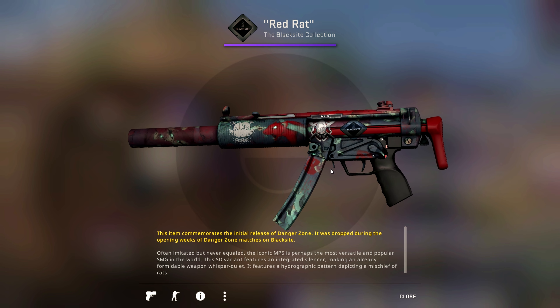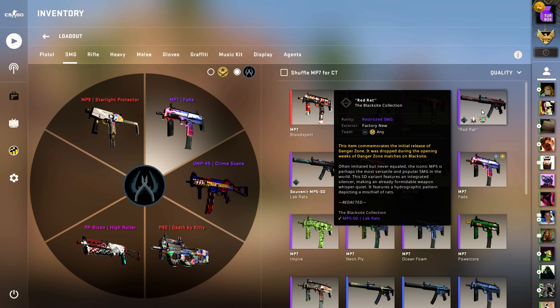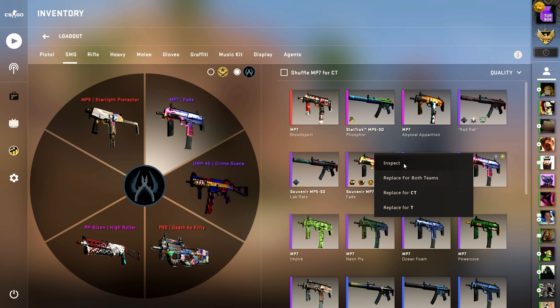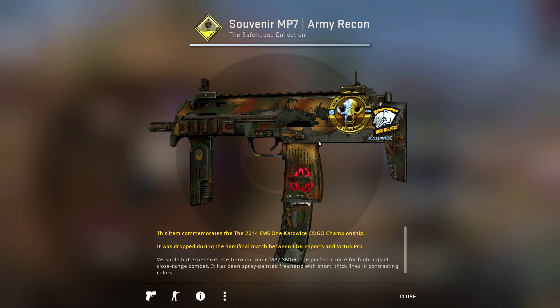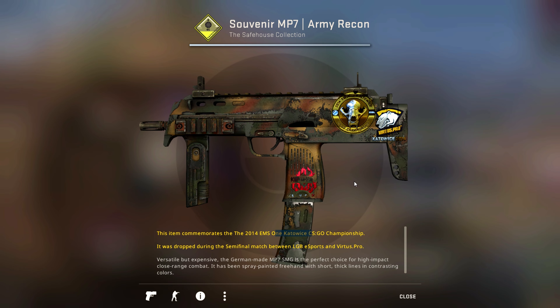I do have the number one pattern Rat Rod, which was actually gifted to me a couple years ago. I don't think I'm ever going to get rid of it unless the price goes up to something absurd — but are people ever going to use the MP5-SD? Probably not. So I actually prefer the MP7 Fade with this kind of design because it's basically just pink and purple with a little bit of yellow — there's just something about it that looks really nice. I also have a different version with a lot more yellow that has some MIBR and Complexity stickers. And there's also a souvenir MP7 Army Recon with Katowice 2014 foils, which are incredibly rare — even though some stickers are scraped, they're still some of the rarest stickers in the game.